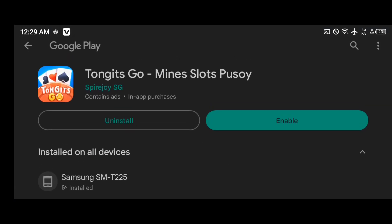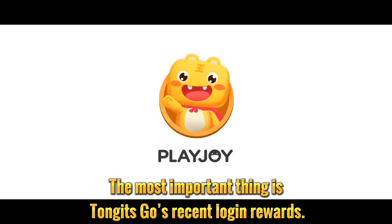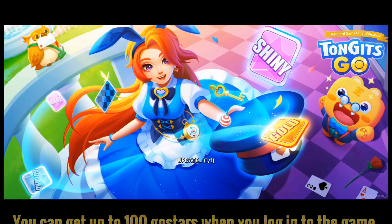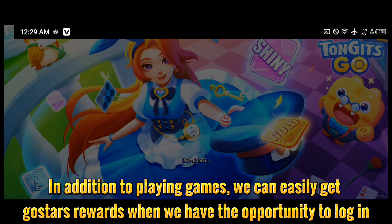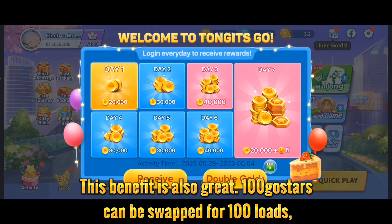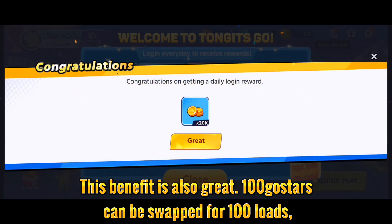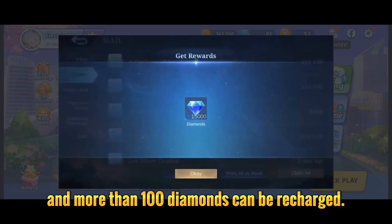Then download and install Tangents Go. The most important thing is Tangents Go's recent login rewards — you can get up to 100 Gustars when you log into the game. In addition to playing games, we can easily get Gustars rewards when we have the opportunity to log in.